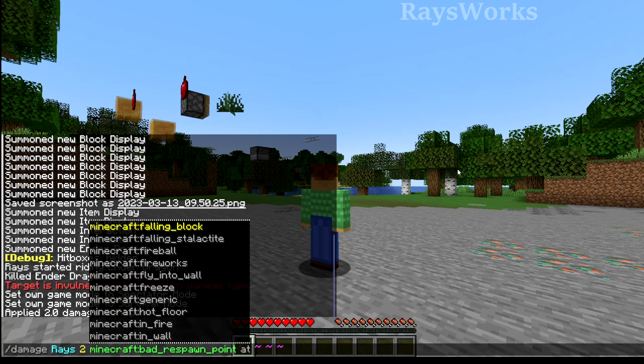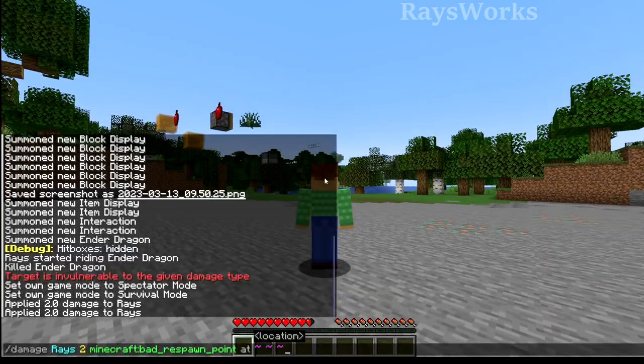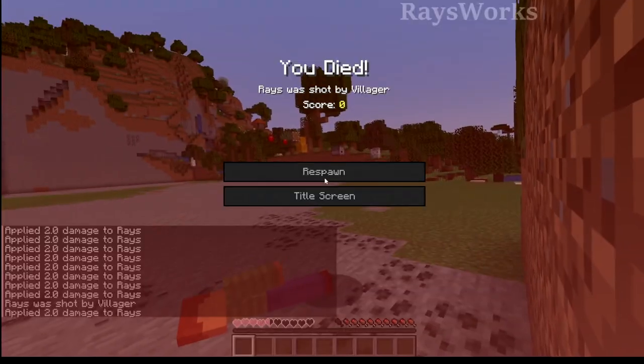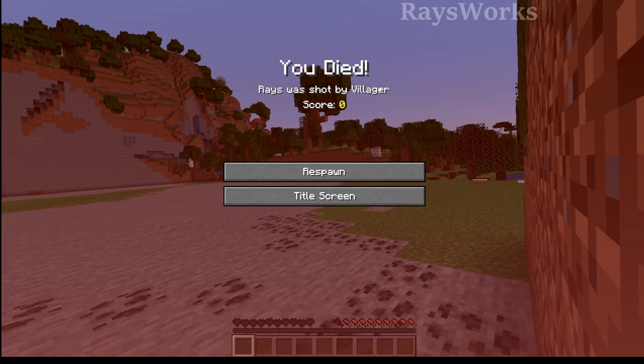There are a lot of different damage types, and you can also specify where the damage would be coming from. You can choose something like an arrow and make the damage seem to be coming from a villager, and it acts just like an arrow. When the player dies, you can see it says it was shot by a villager, which can be used in minigames.